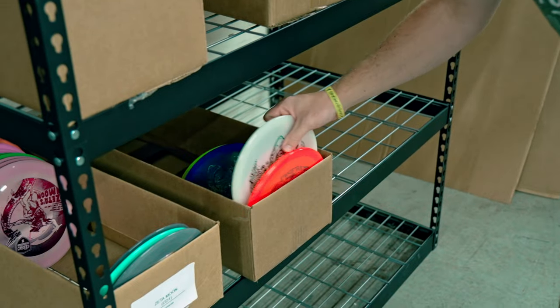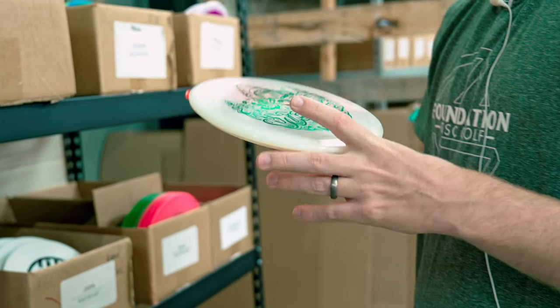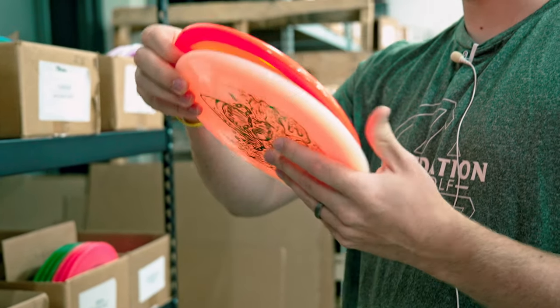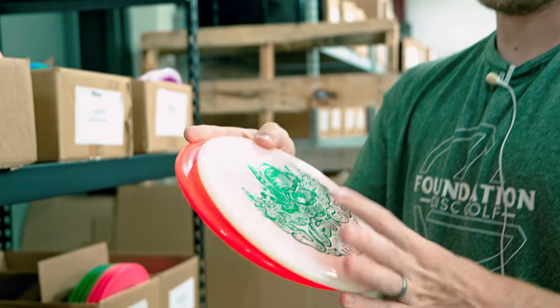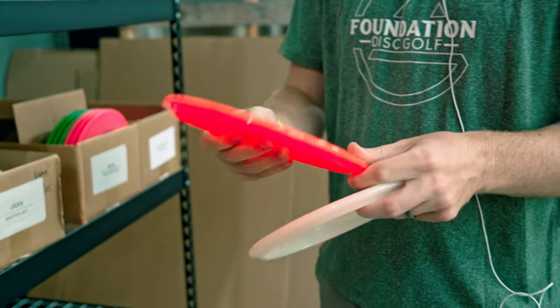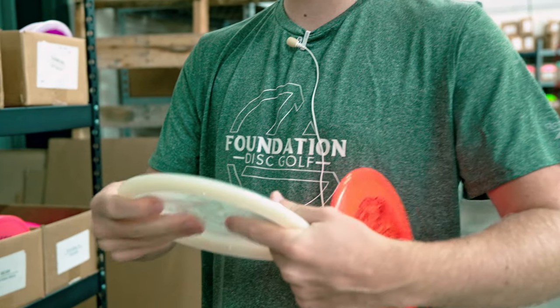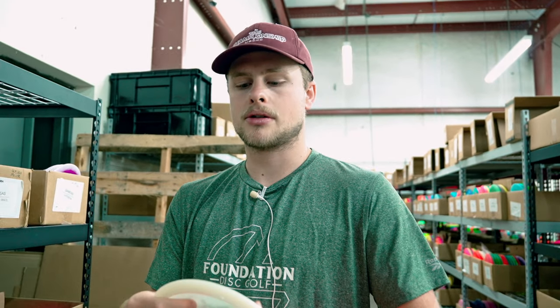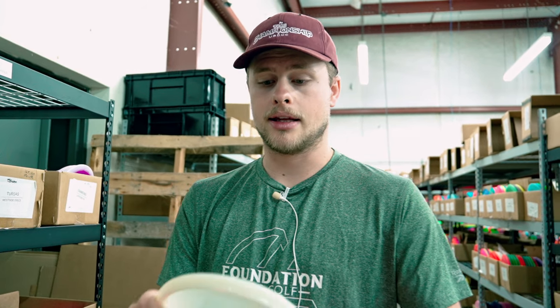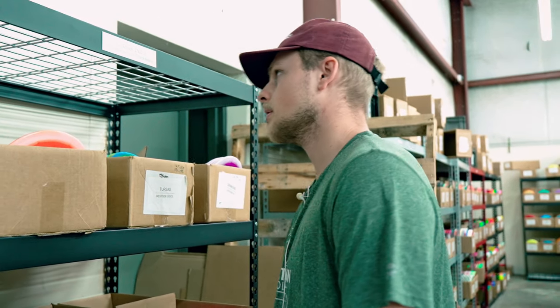And then last but not least here, another disc that's new here with a cool stamp — these are Macy Vela Diaz Fluid Justices. That's their softer plastic. The Justice is a crazy, crazy overstable approach disc — these things are insanely overstable. And this fluid plastic is like gummy soft. If you've ever thrown Z-Flex from Discraft, I think this is even softer than that. If you like soft plastic, this disc is incredibly gummy, which is kind of nice because it'll help it stick around the greens since these can get skippy in stiffer plastics.